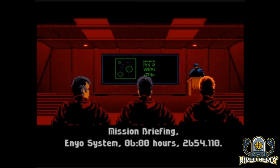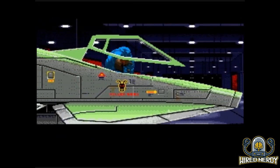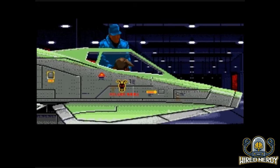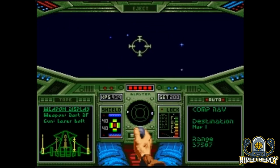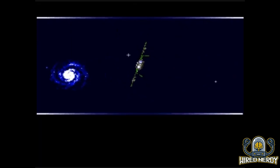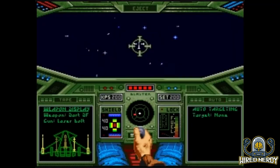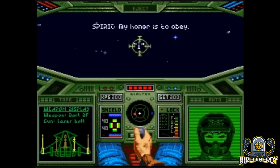Let's talk about gameplay. Flying your ship is like trying to herd cats in zero gravity — turning feels like you're wrestling a greased watermelon, and aiming your lasers is about as precise as throwing darts while blindfolded. But hey, there's a certain charm to the challenge. One thing that does stand out is the ability to give commands to your wingmen. This adds some level of strategy, allowing you to control the approach of the dogfight and decide whether to be defensive versus offensive, which comes in handy on capital escort missions.